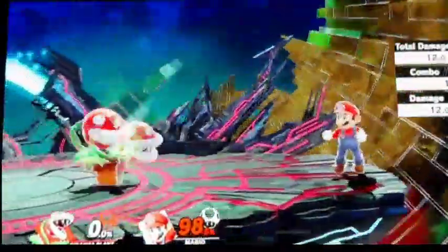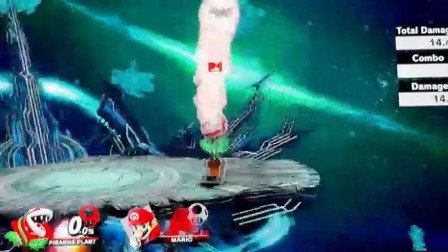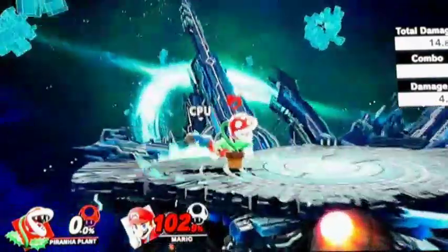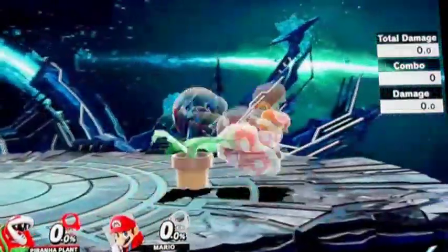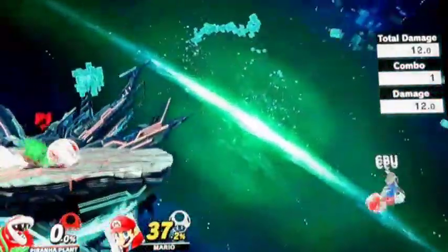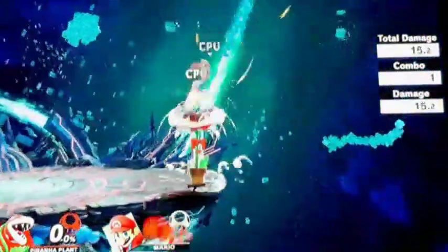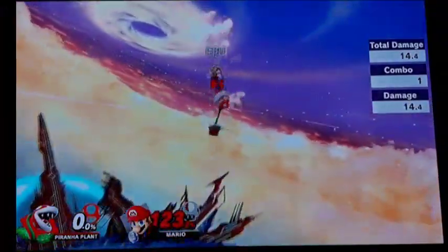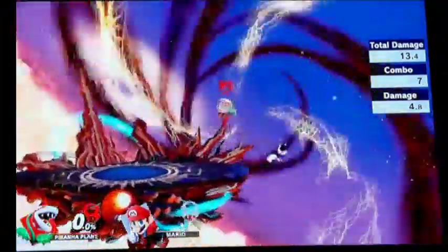Another combo, similar to King K. Rool, is to throw them up in the air and use your up special. You can also do a throw into a down special, then repeat — up throw, down special again. Or up throw into up special, and there you go.